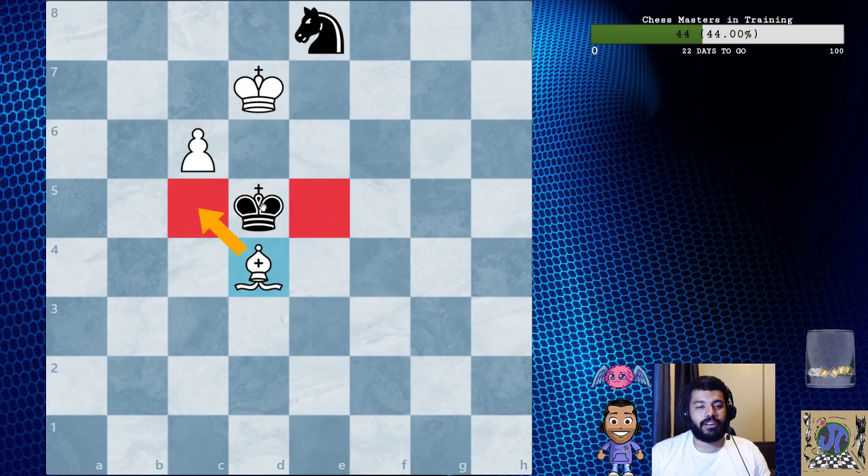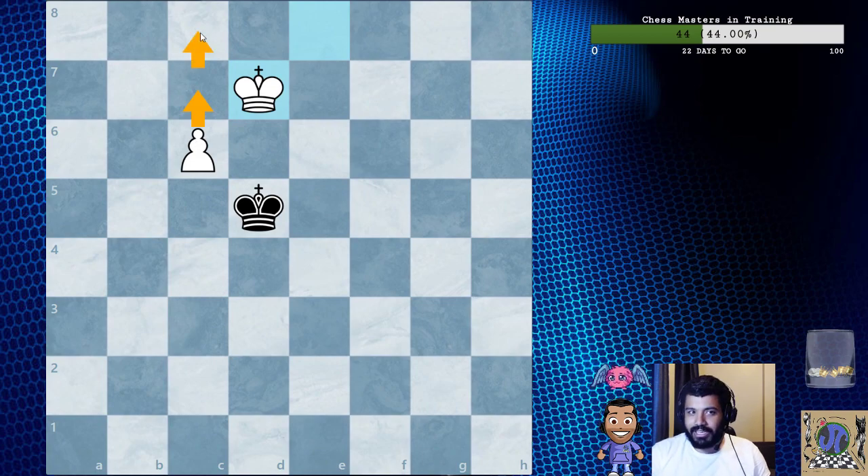The answer is bishop to d4, blocking the king from going here and here, making them go to the mined square we set up earlier. The knight can move, yes, but we're just going to take it and promote — king takes, we take here, here, here, and we get a queen and we win. A pretty easy example but definitely instructive.